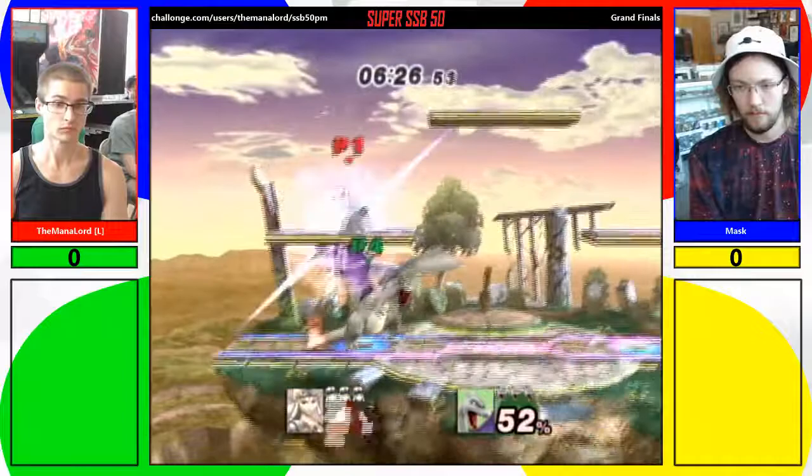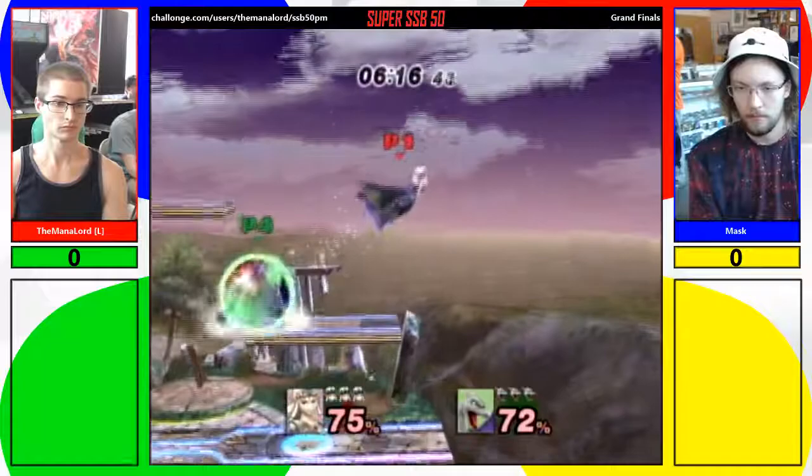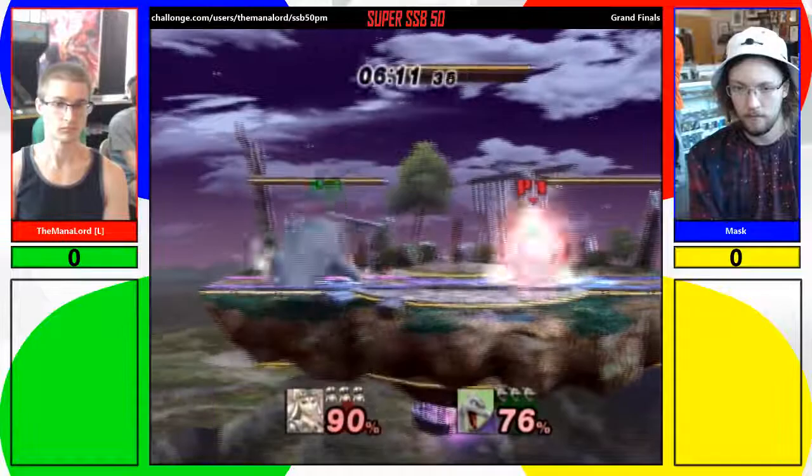Mask is really good at mixing up his approaches — that's how you win these games. You've got to confuse the opponent. That's what makes Mango so good in Melee, Zero so good in Smash 4. It's about the neutral game.